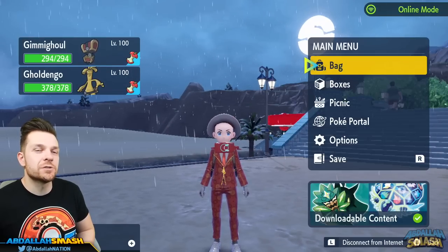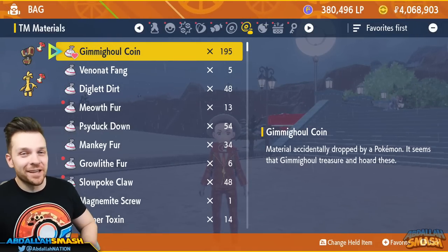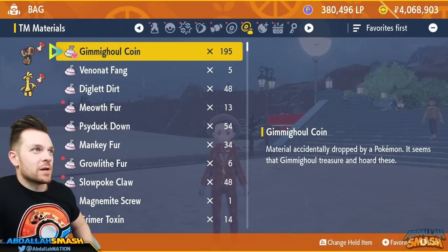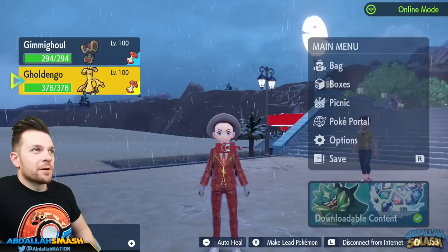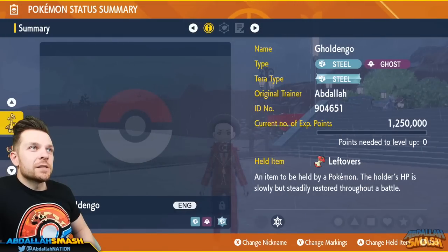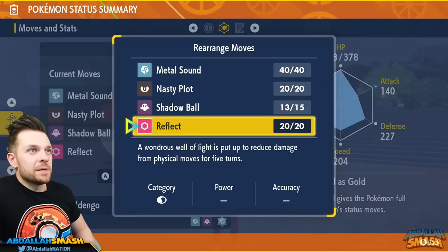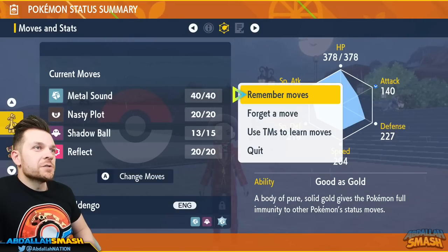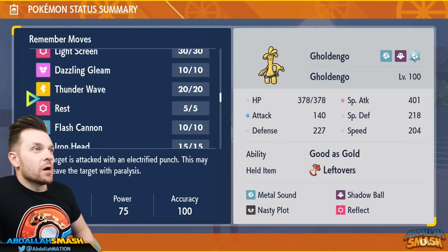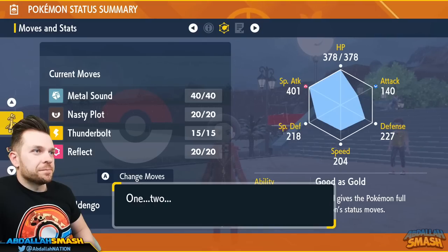Now let's get his moveset ready and evolve him. Go to your bag and use 999 Gimmighoul Coins on him to evolve into Gholdengo. For the moveset, the only TM we really need is Thunderbolt. I taught him everything he can learn — so let's assign Thunderbolt to his moveset.